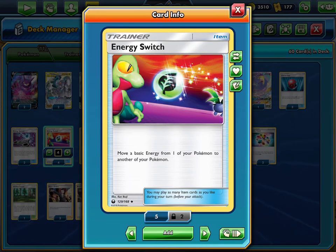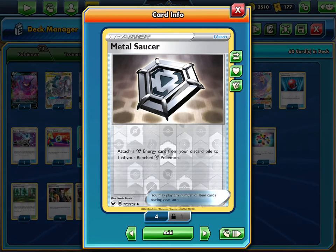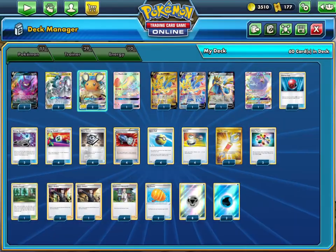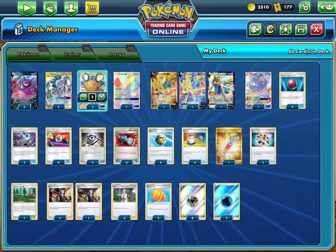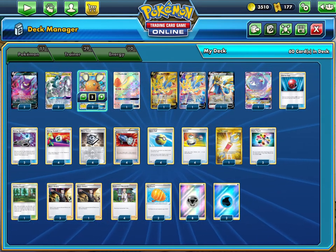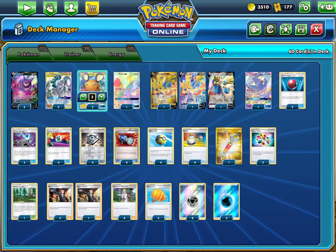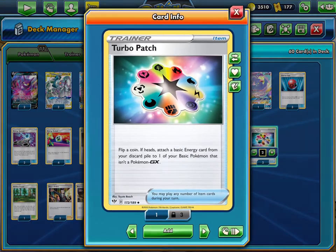Metal Saucer is very important — you have Quick Balls and Dedenne which let you discard your hand, so you can go Metal Saucer plus Energy Switch from Zacian to ADP. All you need is the water energy attachment. Sometimes Metal Saucer is just hard to set up, but with a list like this that has Turbo Patch, it's very good.